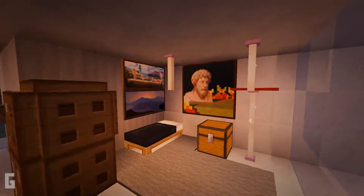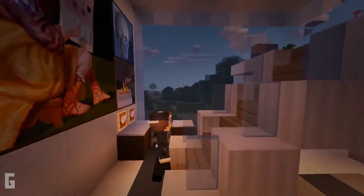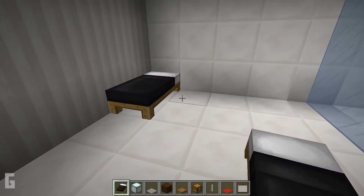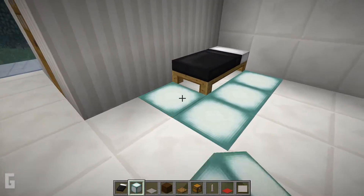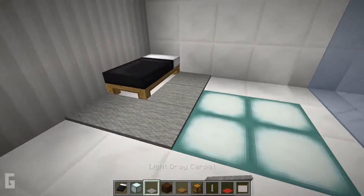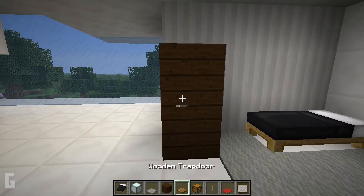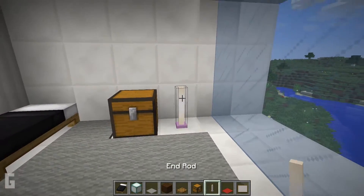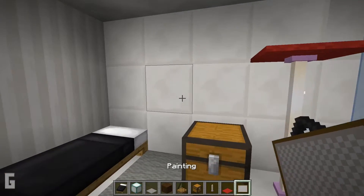Step 7. Now we are finished with the house and we can add interior decorating. Many individuals have requested a step-by-step guide on how I do my interiors. First I'm going to work on the bedroom. Place the bed in the corner, then replace the floor with sea lanterns and cover with carpet. Then place the dresser at the foot of the bed — this dresser is made out of dark oak blocks and the trap doors will act as cabinet doors. Then add a chest and a lamp made out of end rods, place a carpet on top as a lamp shade, and add in a few paintings.